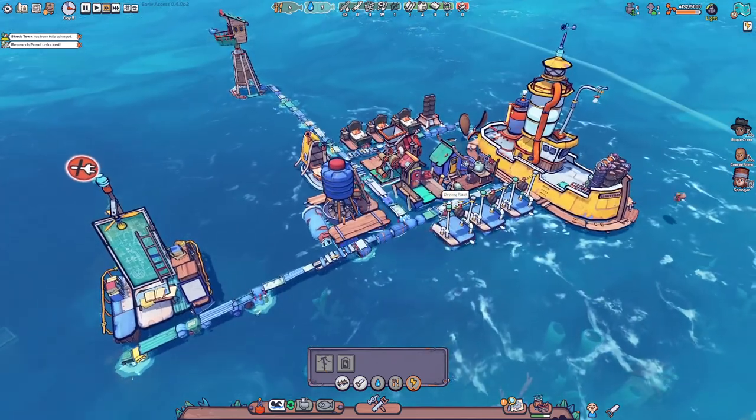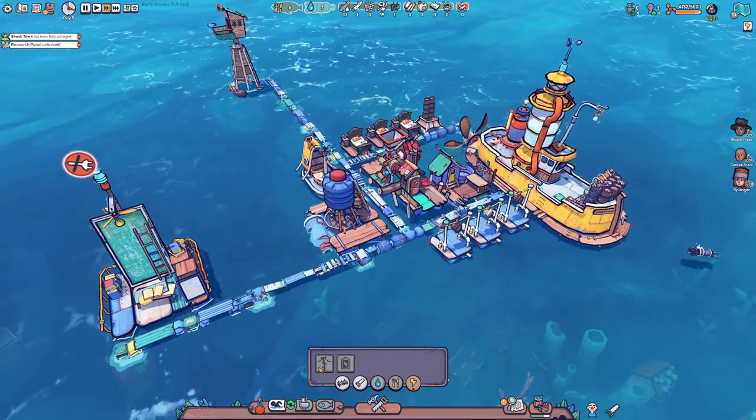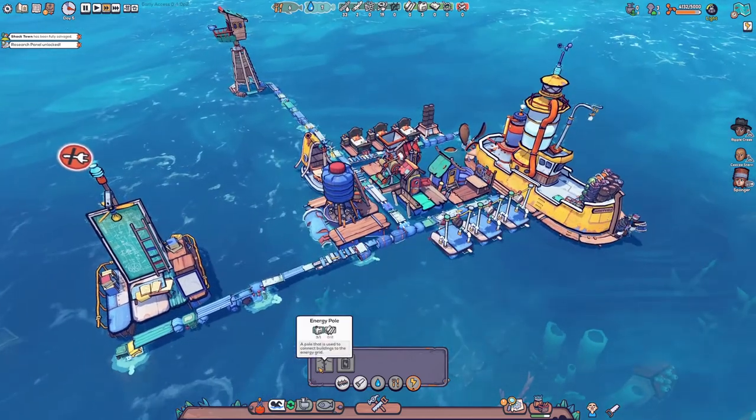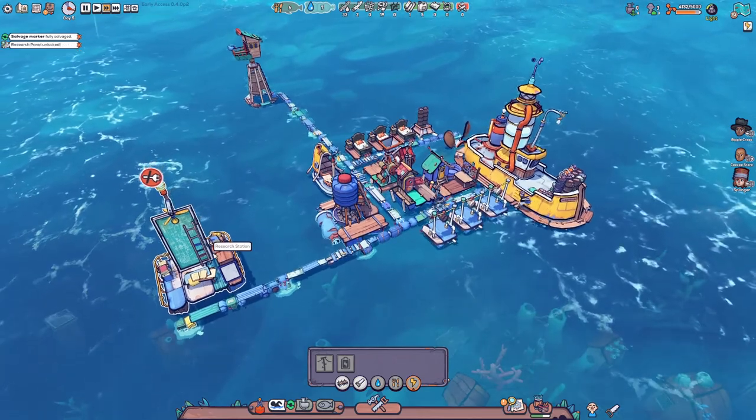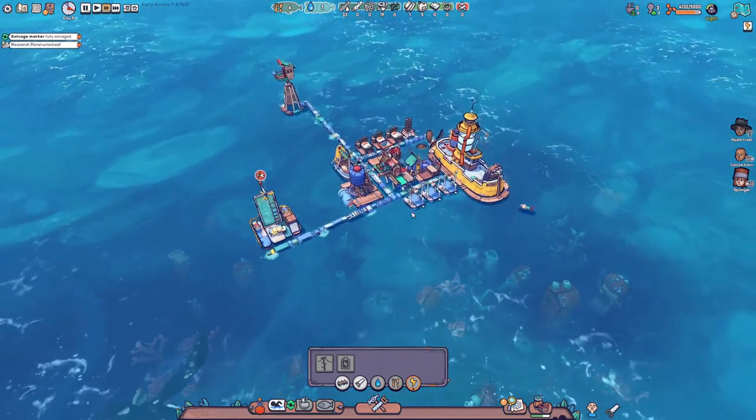Is this going to work? Are these going to be connected points? I don't know - we'll have to see. We need to build a lot of these energy pools because we accidentally built a research station way out here. We could have just built it right next to it, but we're doing things the hard way - that's how we like to roll.